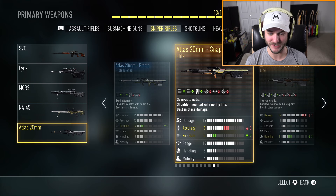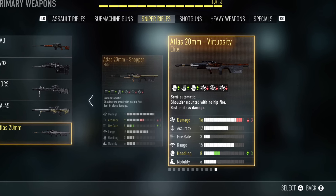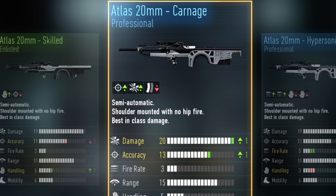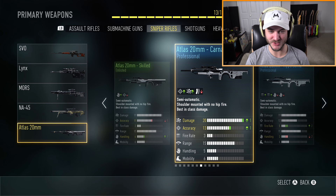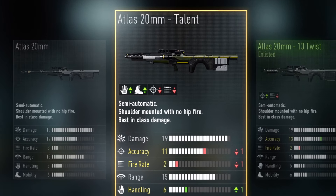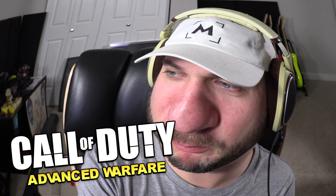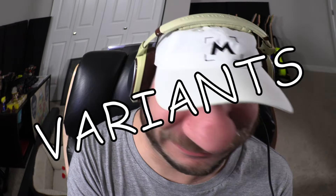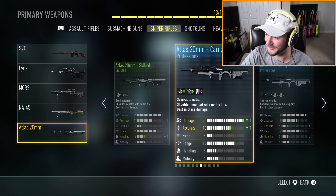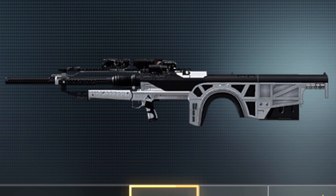We got the Snapper - fire rate increase but accuracy is lowered. Why would you lower the damage for handling? Terrible, trash. The Carnage takes the damage up all the way but you lose an extra shot - that's probably not very good. The Talent variant is just the worst. This should be called the Atlas 20 Millimeter Dumpster. Maybe the Carnage version is the best - you just play with the gun's strengths, make it even stronger. Let's do that. This thing looks like a narwhal.